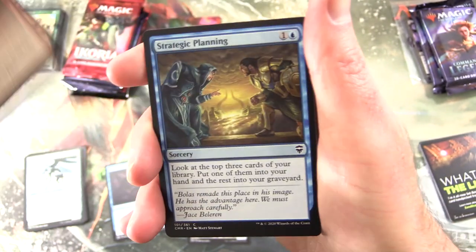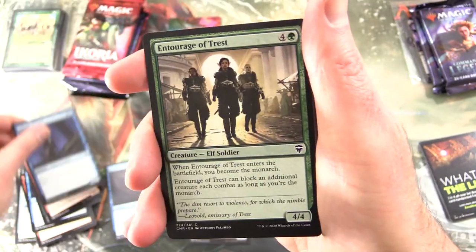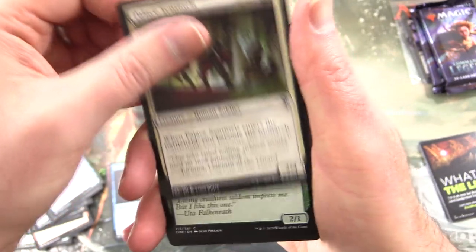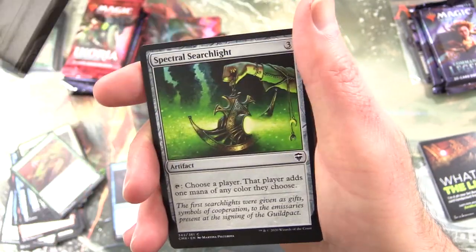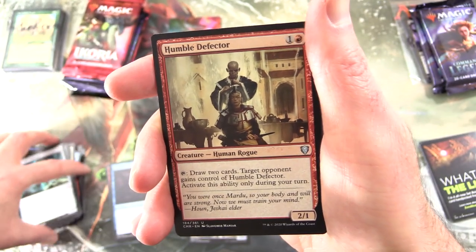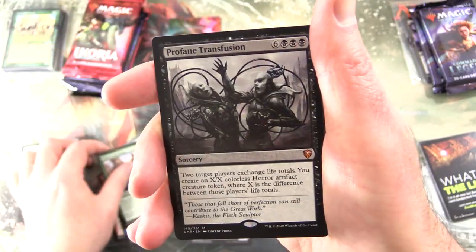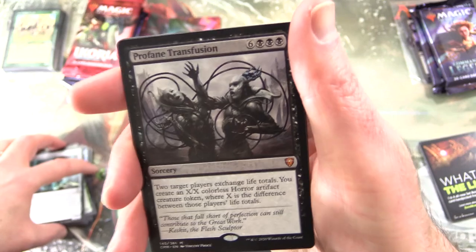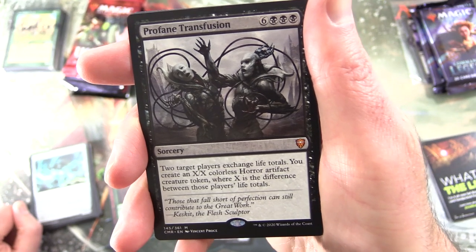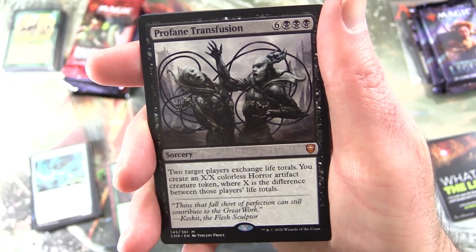We have Renegade Tactics. Strategic Planning. Spark Harvest. Rip Scale Predator. Scholar of Stars. Entourage of Trest. Malfeld Twins. Scarb Goliath. Palace Sentinels. Ambush Viper. Marble Diamond. Spectral Searchlight. Maelstrom Colossus. And Uncommon's Humble Defector. Victimize. Armorcraft Judge. And a Mythic: Profane Transfusion, Sorcery. Two target players exchange life totals. Ukray and XX Colors, Horror Artifact Creature — its power and toughness are each equal to the difference between those players' life totals.